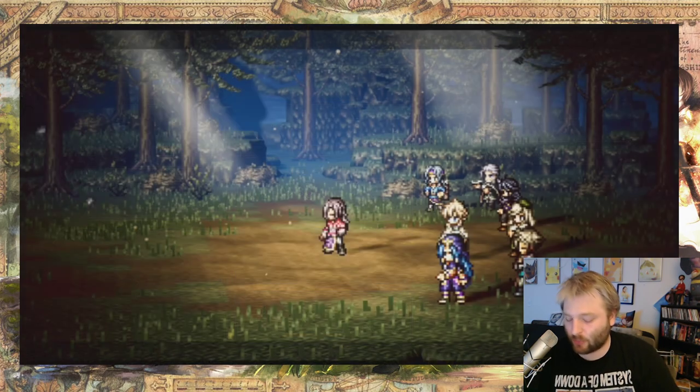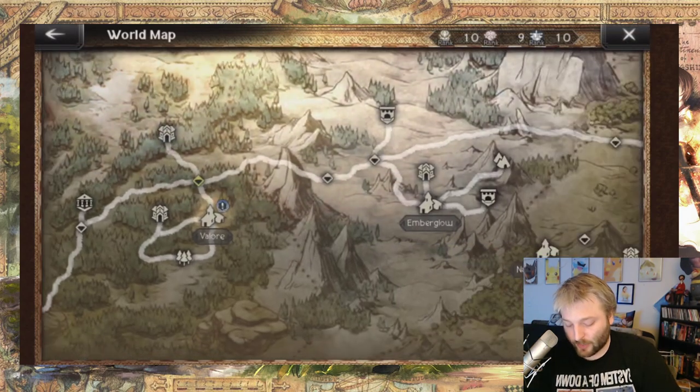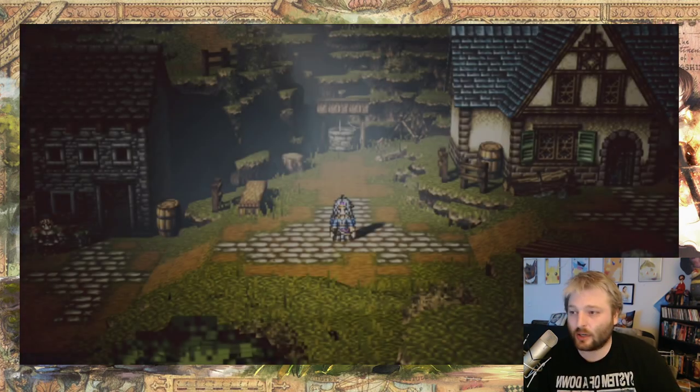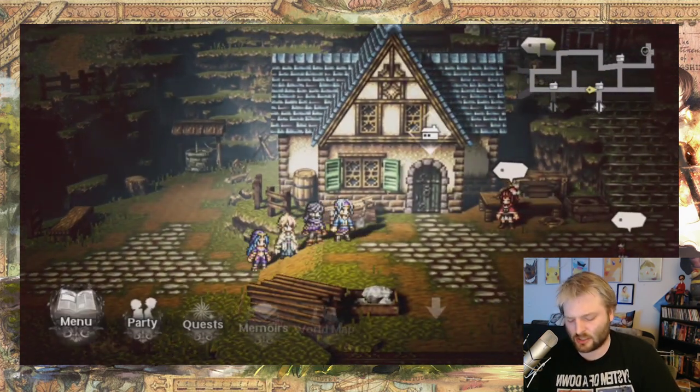This one is going to be more advice. In the Nameless Town, this is very important — I recommend getting to the Nameless Town as soon as you can and then unlocking the third building as quickly as you can. In order to get the third building, you need to first build — I'm not counting this as the first building.